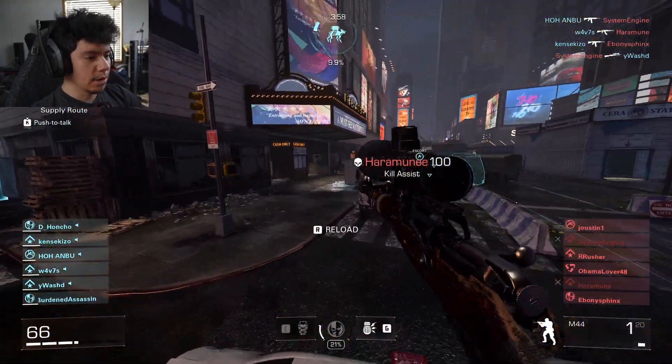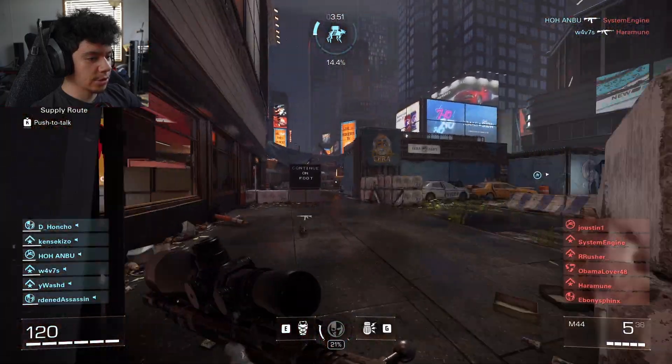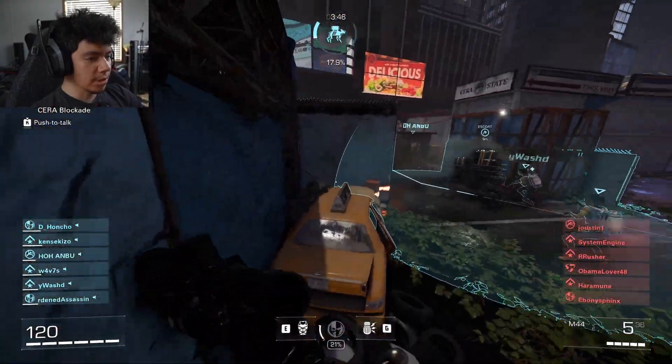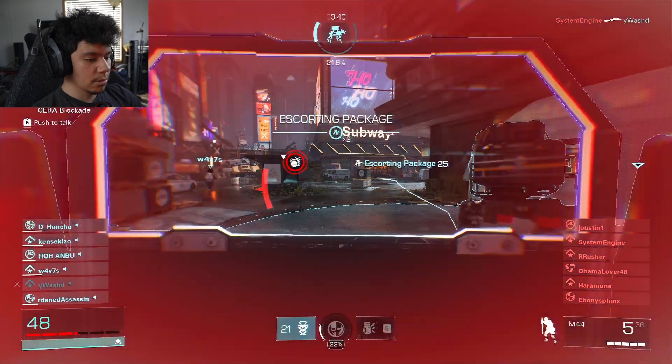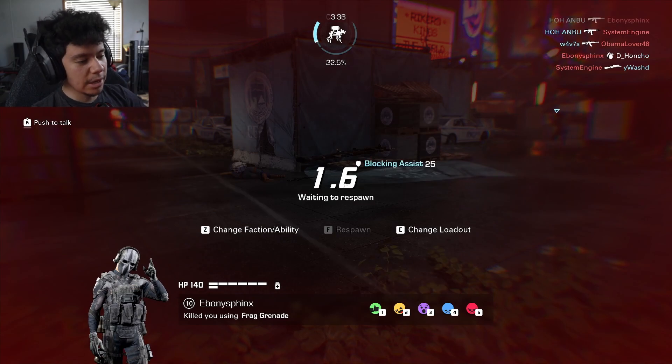Okay, we got a hit marker. I'm gonna go quick scope somebody. I need a different scope — this scope is too zoomed in. It's just a preset class so I'm sure there are other scopes. Oh okay, so it's like a riot shield — I can just pull it out.